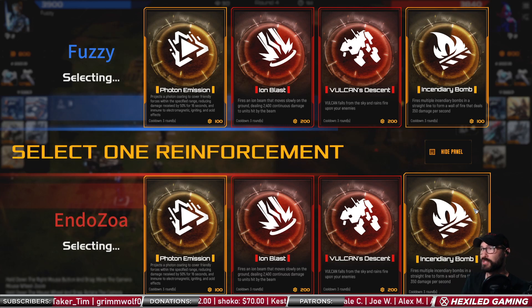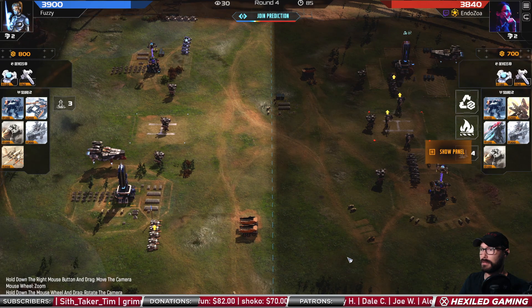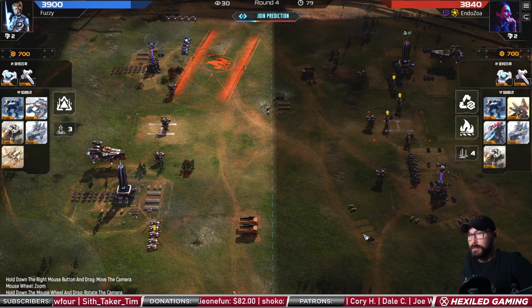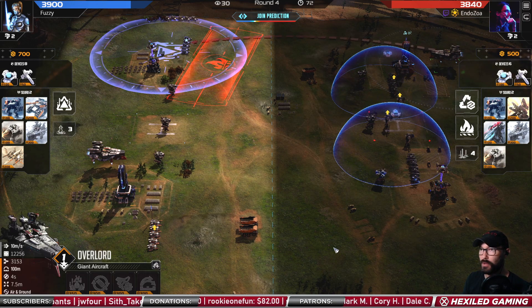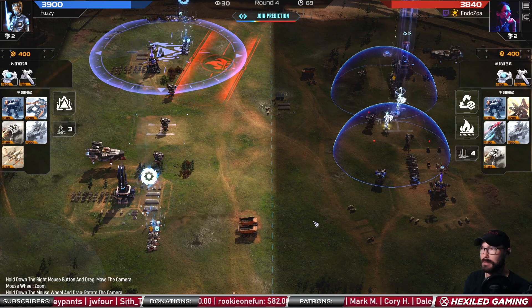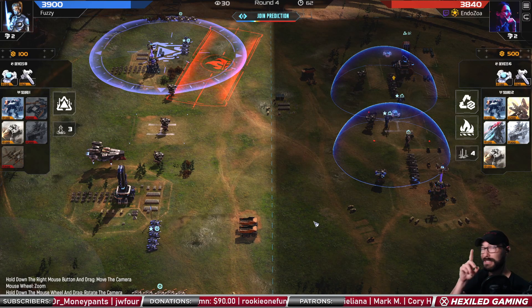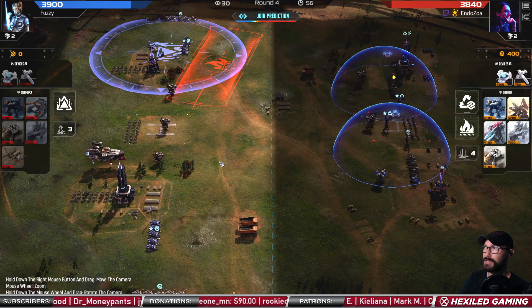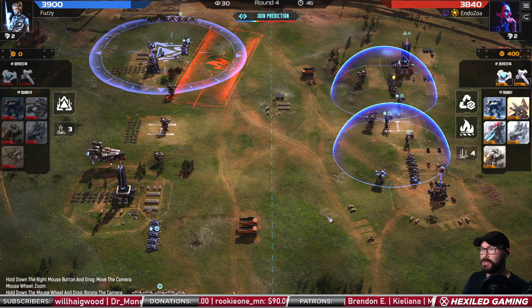Ion blast is pretty great, incendiary bomb is cheap though. We have photon emission on this. Definitely left side needs help against the overlord on the right. Increased range on the marksman — fantastic upgrade. Upgrades and tech are different. We see the incendiary here from red and photon from blue, so all of this stuff for the first 16 seconds of the match will take 50% decreased incoming damage.